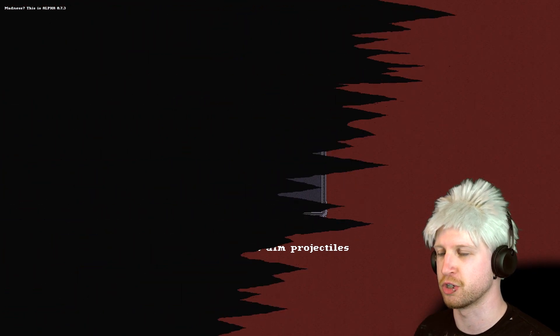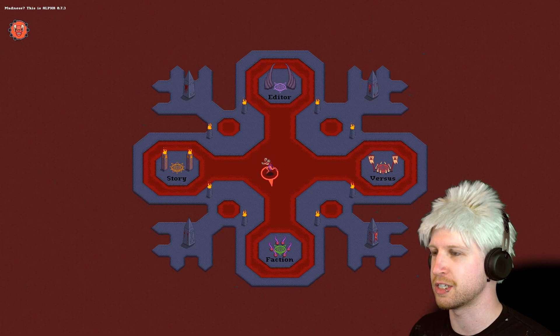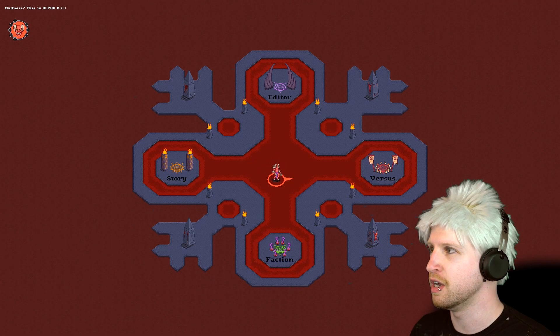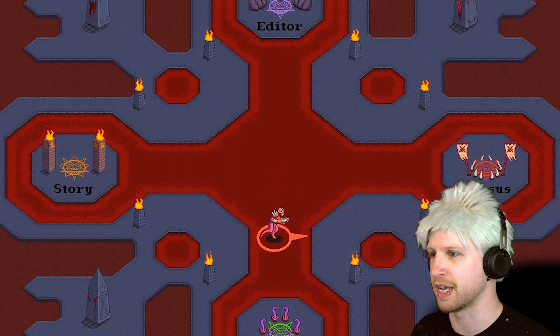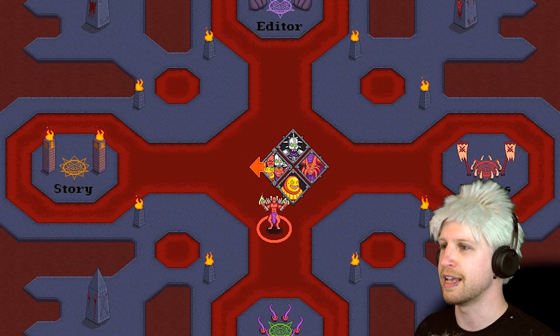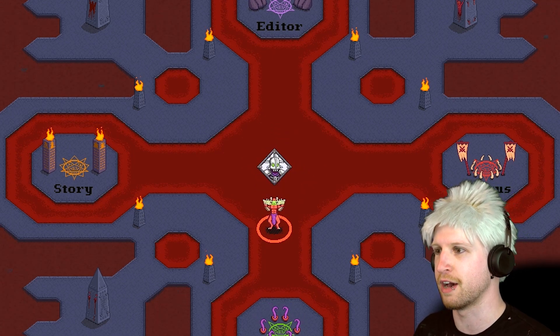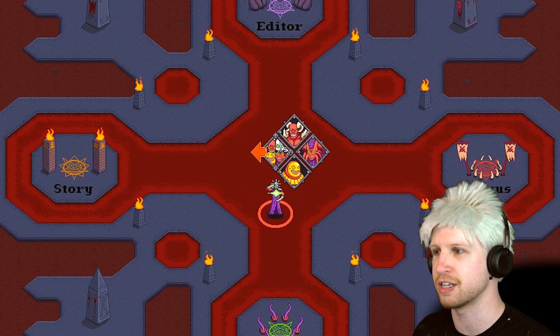I just want to show you the tutorial real quick. You press A to harvest souls and then you can cast spells with those souls. You can also hold Y to command your units, and hold B to aim your projectiles — that's pretty much all there is to the tutorial. You can change into four different characters, including the one we're using right now.